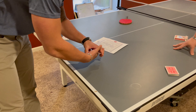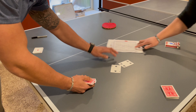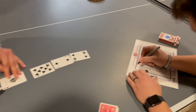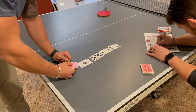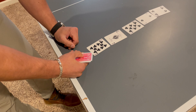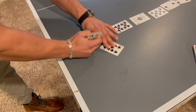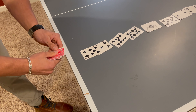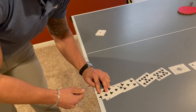First card. Four. Go ahead and write them down, Tanner. Two. Eight. One. So that's four, two, eight, one. Zero. Nine. Five. Seven. Three. Six. Okay.